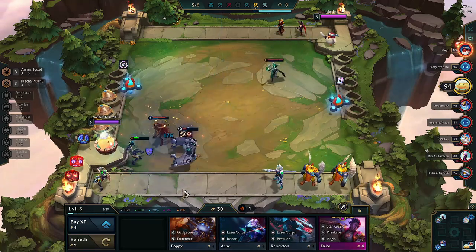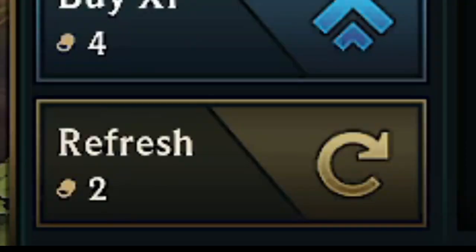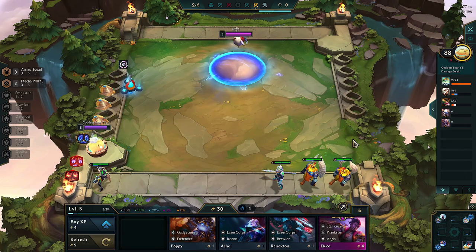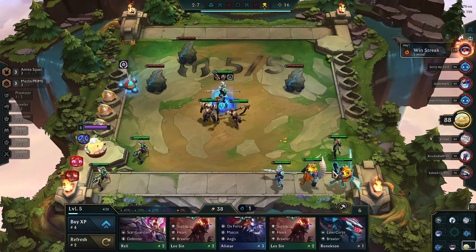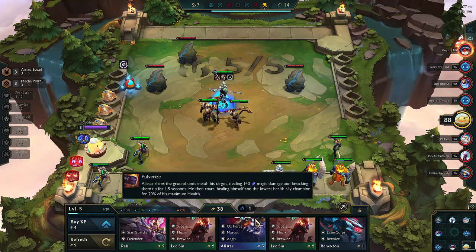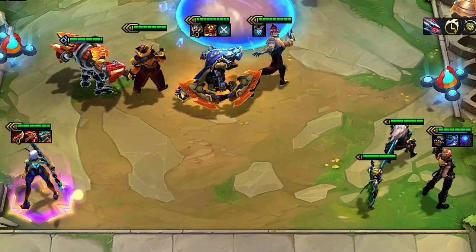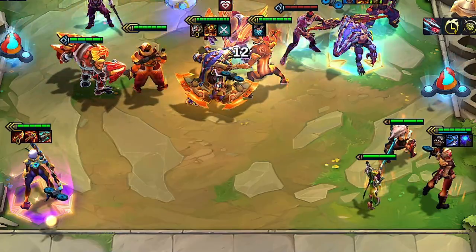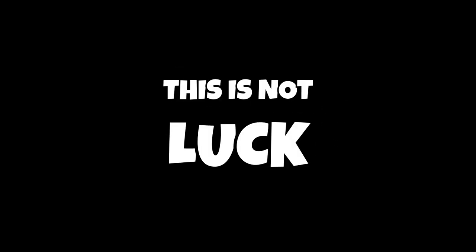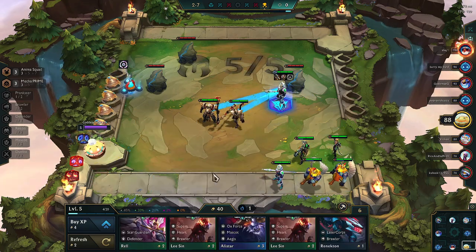So you want to roll a one-cost champion. Let's pick Ash, for example. Do you start pressing the refresh button and buy this champion? You're already doing this wrong. Today I will share a simple trick that will drastically increase your odds to constantly hit 3-star units and have boards with 5-6 3-star units easily every game. This is not luck. Let me explain with two examples that showcase this trick.